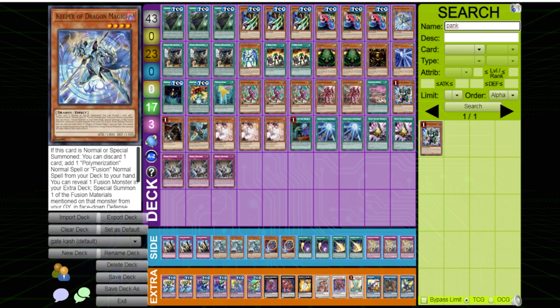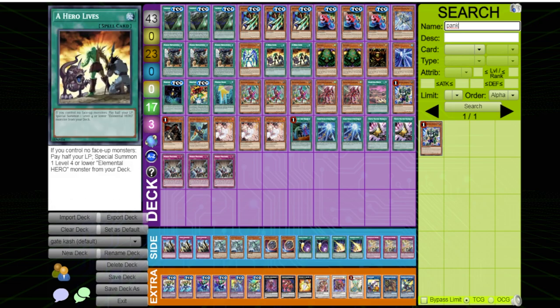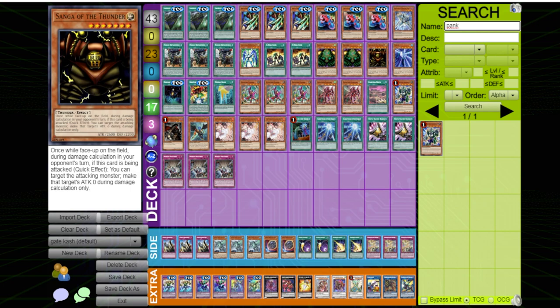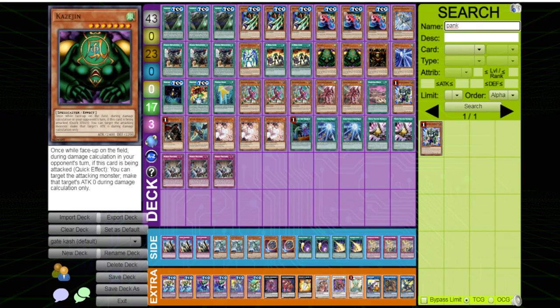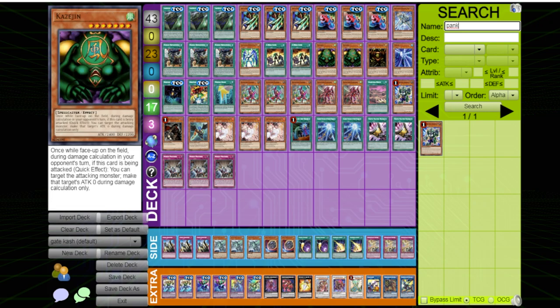Both of Keeper of Dragon Magic's effects lock you into fusion, so the fact that he searches Fusion Deployment is really good. If we were playing the Branded build, Keeper of Dragon Magic would have double the utility — it could search Branded Fusion on top of Fusion Deployment. You don't have to rely too much on Aluber, and you could also play Springans Kit since you'll be milling Fallen of Albaz a lot.